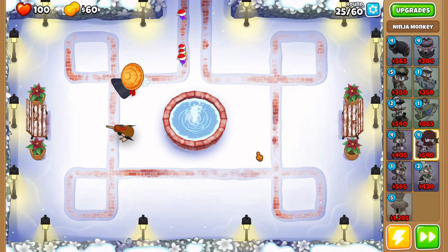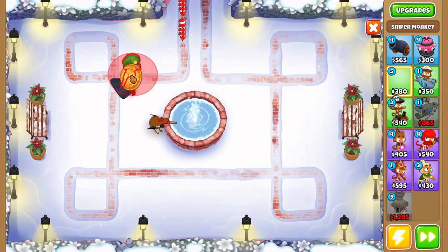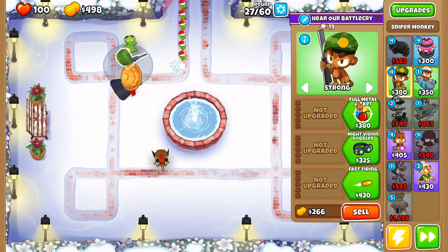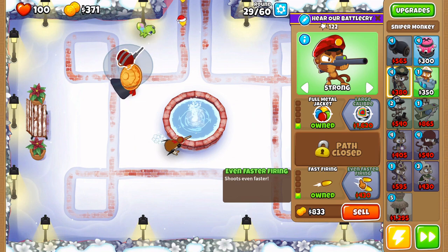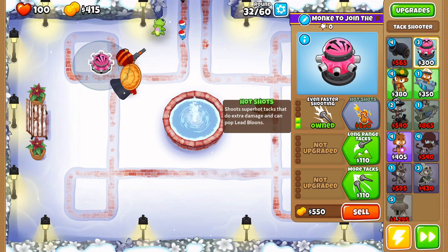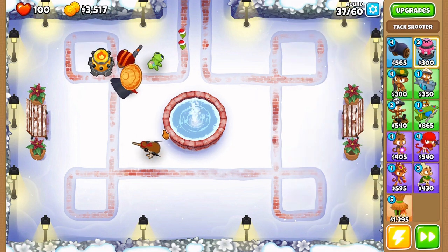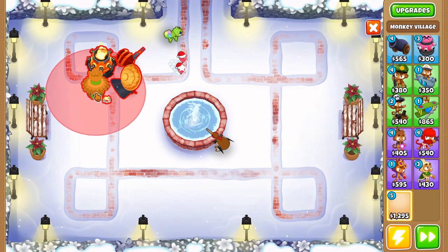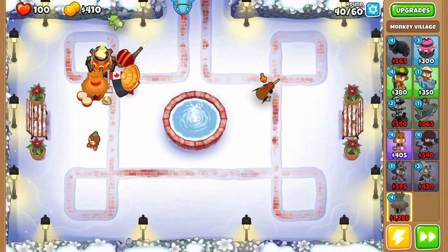Once you get ninjutsu, place a sniper in the top right of that intersection, right above the ninja. Put him on strong and get full metal jacket to deal with leads on rounds 28 and 30. Then get faster shooting and even faster shooting. After that, save up and place the attack shooter in the top left of the intersection, getting hot shots with the middle path cross paths — a 3-2-0 attack shooter. Then save up for ring of fire. Right before the Moab, get a 2-0-0 village to beat the Moab easy.